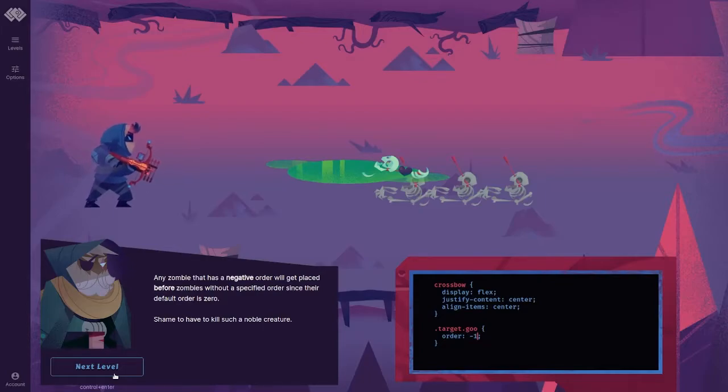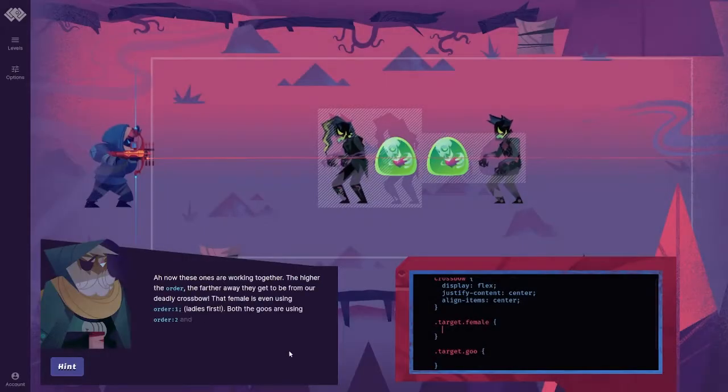Shame to have to kill such a noble creature. Now these ones are working together. The higher the order, the further away they get to be from our deadly crossbow. That female is even using order 1 — ladies first. Both the goos are using order 2 and the male is using order 3.